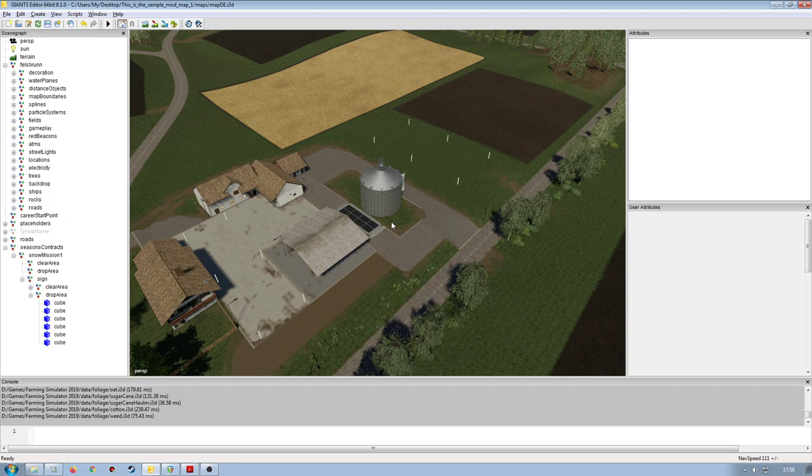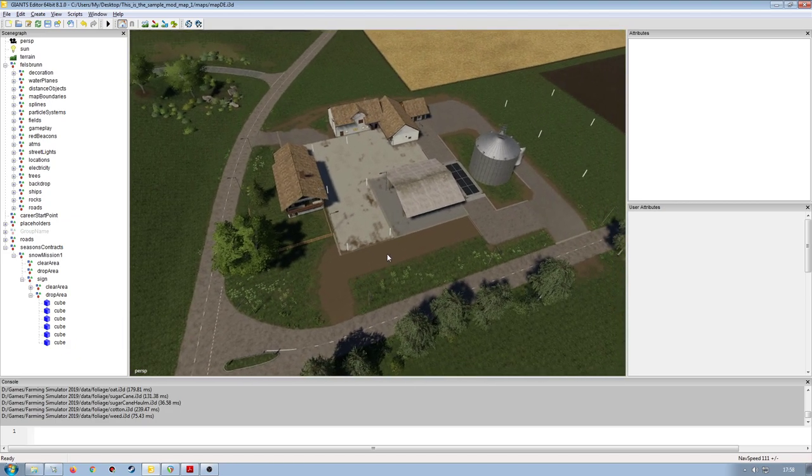The drop off area itself has nothing to do with the completion of the mission. This is a clear snow mission — as long as you clear the snow from the designated area, that's good enough. The drop off area doesn't affect mission completion; it's just giving you temporary access to some land so you can have an area to drop off snow. If you wanted to take the snow to your own land and tip it there, you'd still be able to complete the mission perfectly fine.